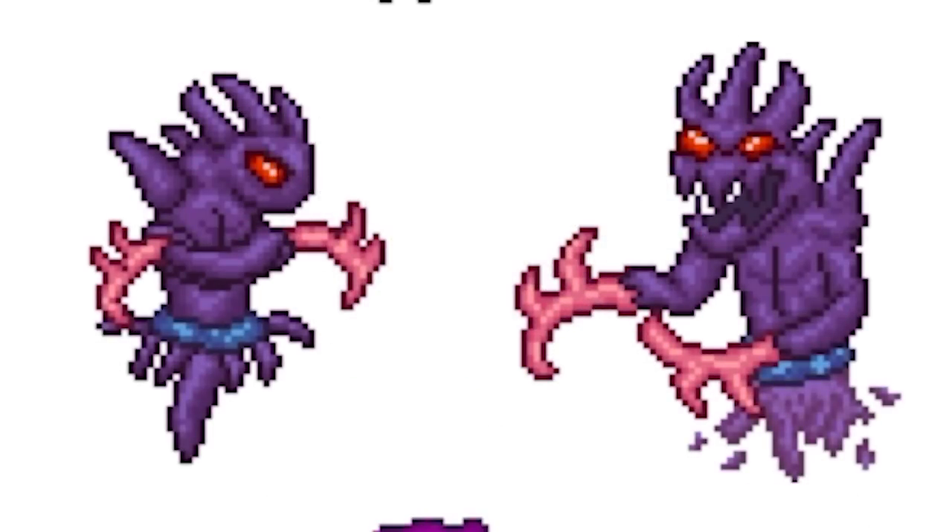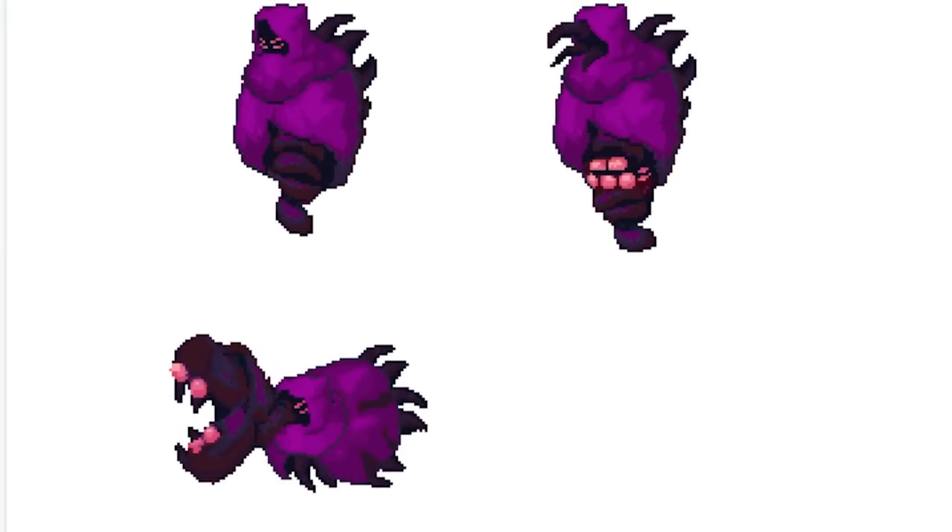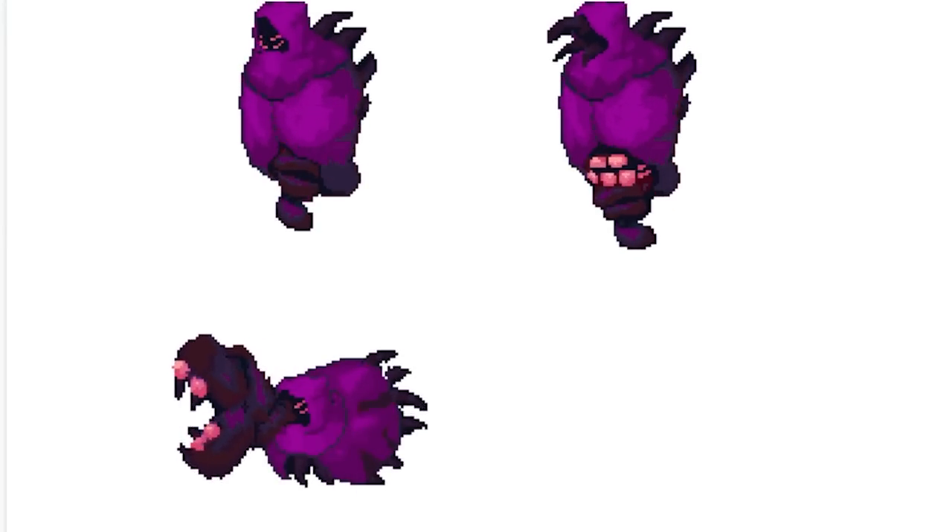The old Cygnus sprite used to look like a little lizard boy — this little purple Thanos guy with spiky arms. This next one is practically the current Cygnus sprite but drawn differently.